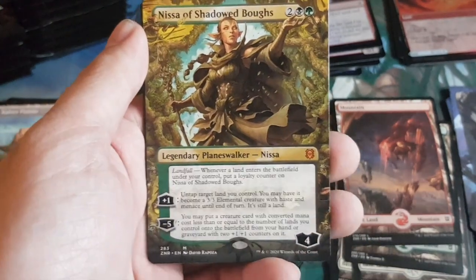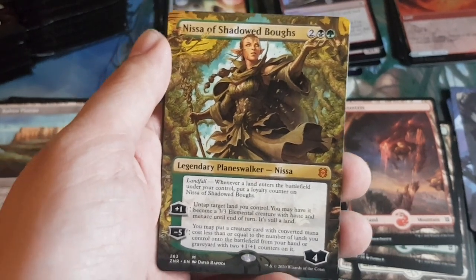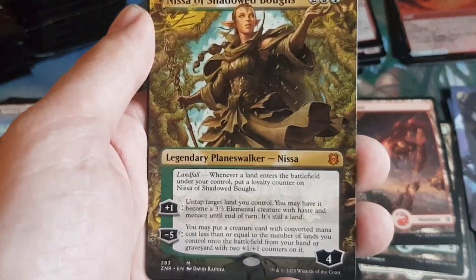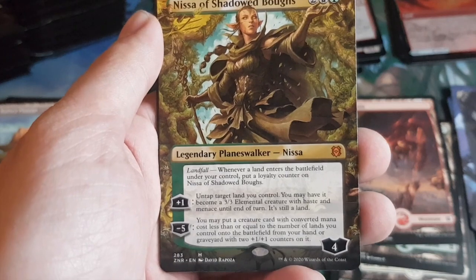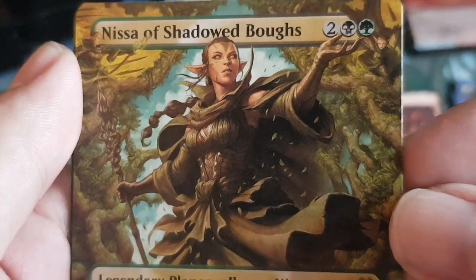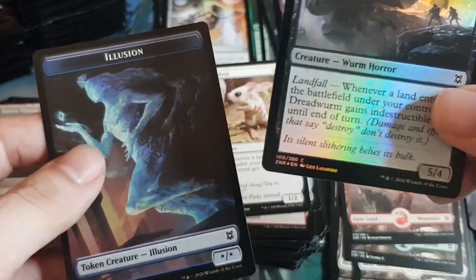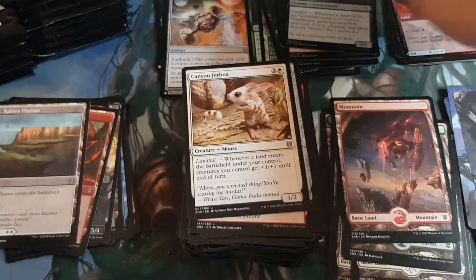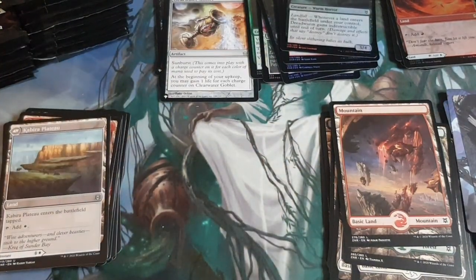Commons and uncommons are all equipment-related. Head turner: Kabira Takedown, which flips into a land. Then Skyclave Sentinel as a common. Canyon Jerboa — a mouse! Pretty cute, furry art by Antonio Manzanedo — sounds Filipino. Really nice art.